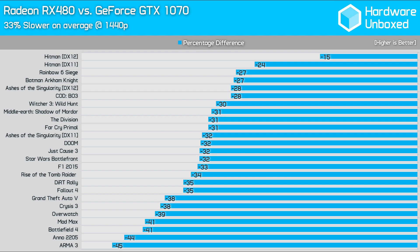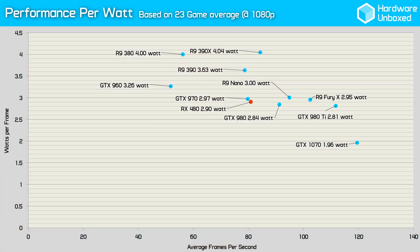The only issue with this comparison is power consumption. Despite dropping a little over 30% in performance, the RX 480 still consumes the same amount of power. Looking at the performance versus power consumption scatter plot, the further a data point is to the right, the faster the frame rate, while higher on the y-axis means greater power consumption — ideally you want to be low and far right. Doing just that is the GTX 1070, which consumed just 1.96 watts per frame. The RX 480 was considerably worse at 2.9 watts per frame, placing it on par with the last-generation GTX 970 and behind the GTX 980.